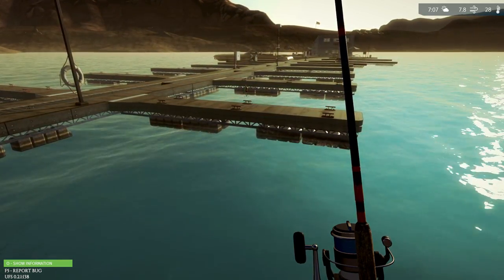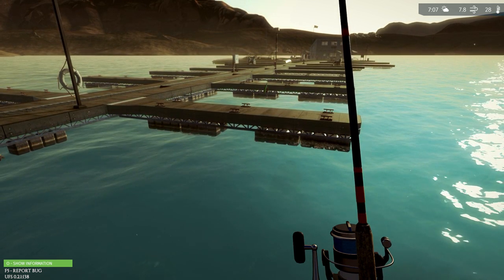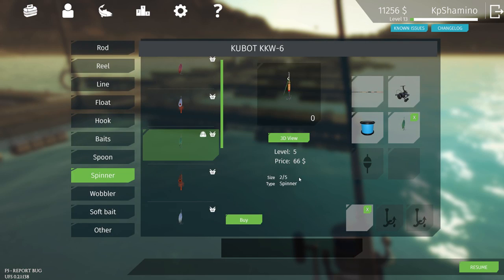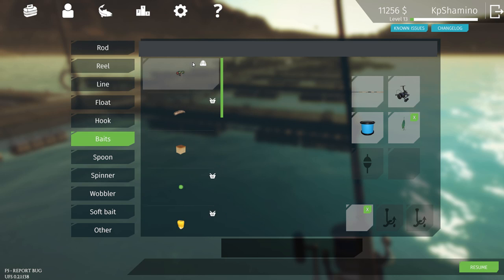So first of all we are going to start with the spinner. I'm going to show you guys what works — this spinner works for the largemouth bass. For the baits you can just go with flies, and a 2-5 hook will be more than enough.